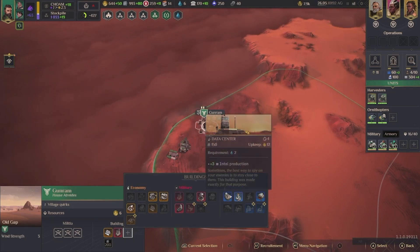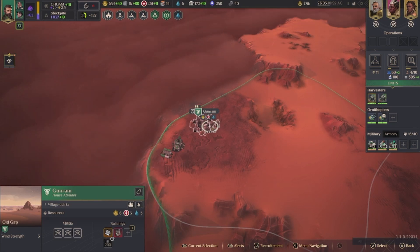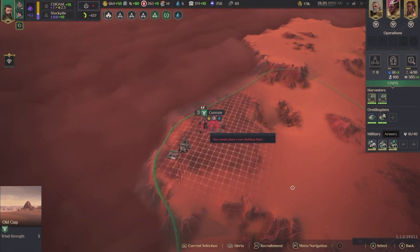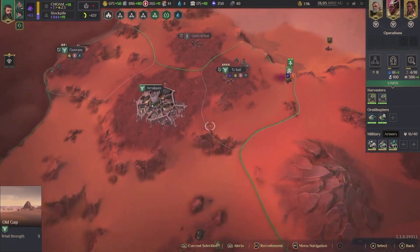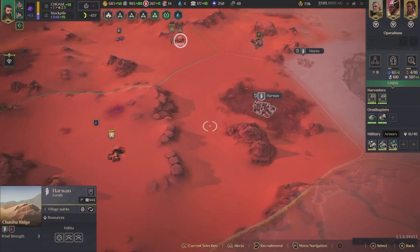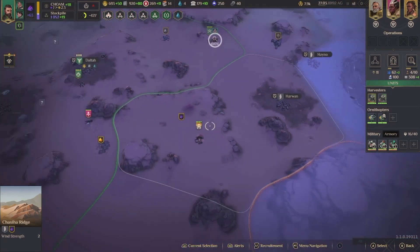That means — oh my gosh, that could be really good. This is water, right? I like building this — I always think it's helpful. We have spice in this area, so we need to — I think it's connected. Yeah, we need to grab that. Can I afford it? Yes.